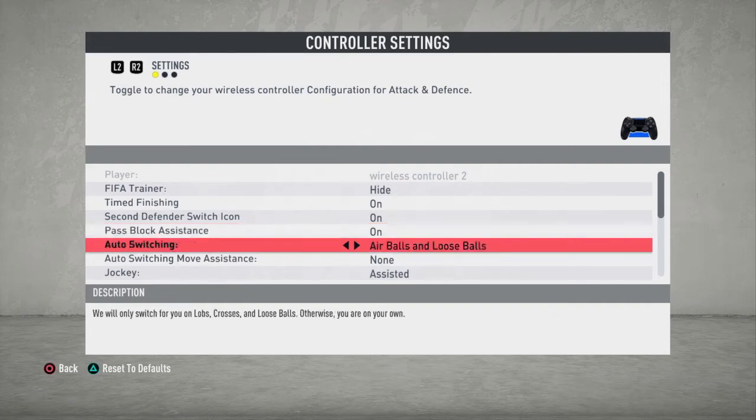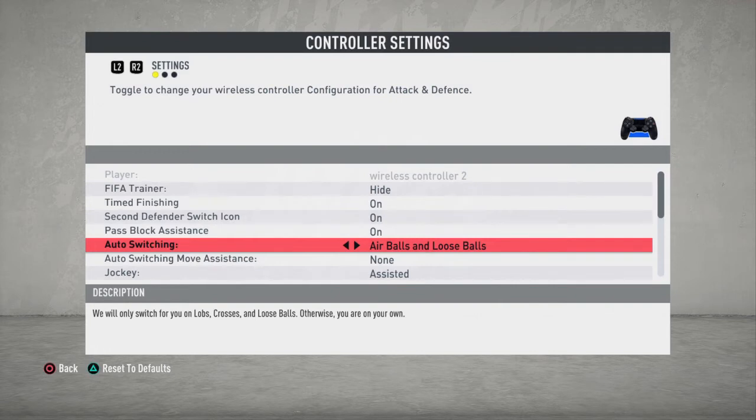For auto switching, I always kept it to air balls. This year EA has added loose balls as well. I don't keep it fully auto because you just want the switching to be almost manual. If you keep it fully auto, EA is just going to switch to whichever player they want and you won't be able to defend properly. For switching move assistance, I always kept it off - I like to do everything myself when it comes to switching.